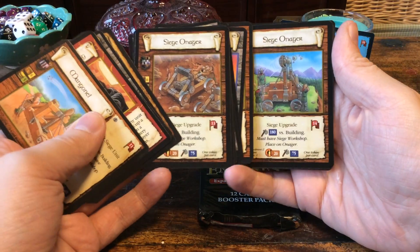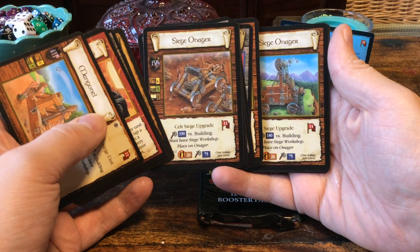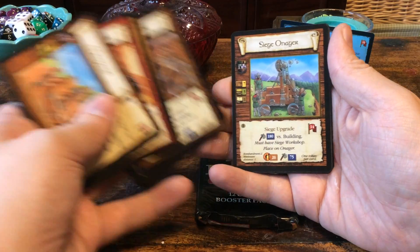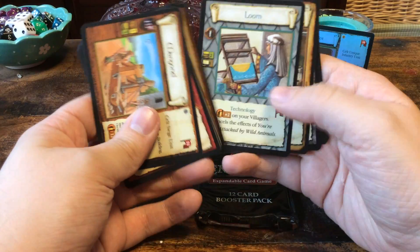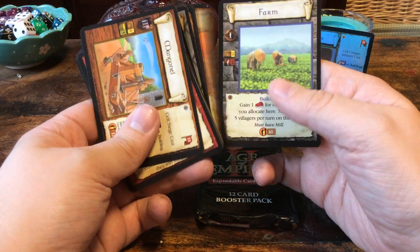So we have two Siege Onagers. One of them is a Celt siege upgrade and the other one is a regular siege upgrade. And more commons.